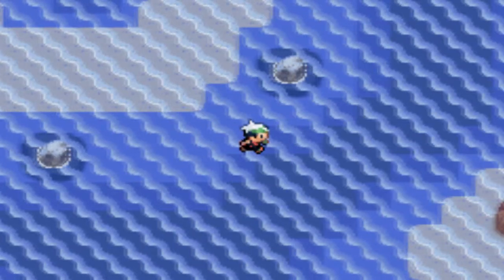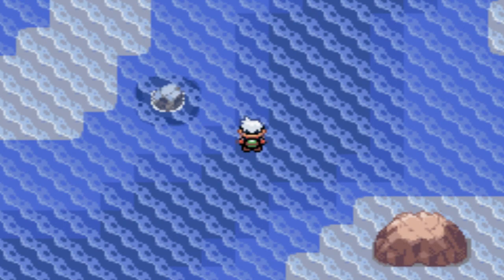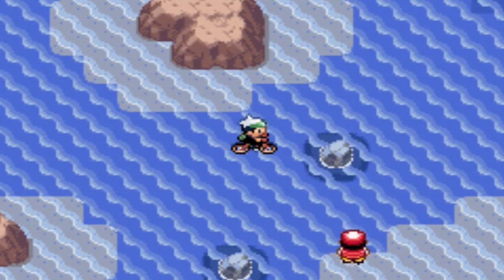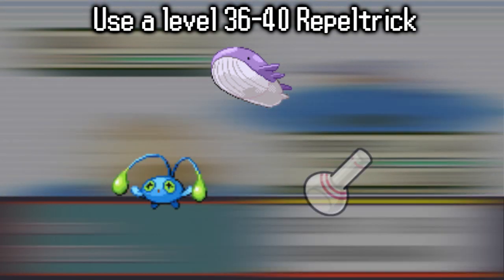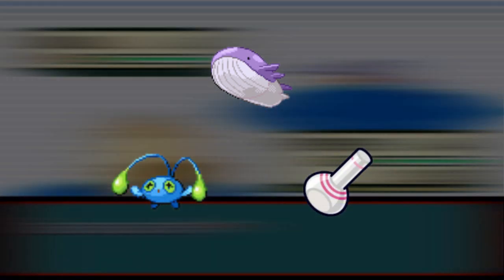From here you can access your bike and do the original cycling on water Wailord hunt. It is important to note that while this hunt is possible in Ruby, Sapphire, and Emerald, only in Ruby can you repel trick for 100% Wailord. Using Illuminate and White Flute is also very much recommended.